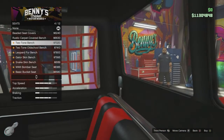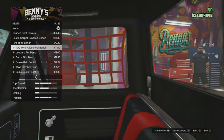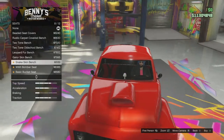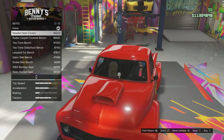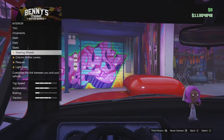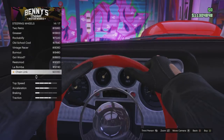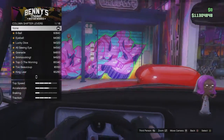I'm going to switch to third person because you can barely see the seats from first person - that's a little bit better. Here's what some of the interior seat options look like for the Slam Van. I think I'm going to save some money and just keep the standard one. Let's check out the steering wheels for the Slam Van Custom.